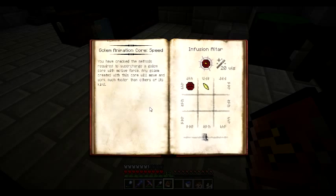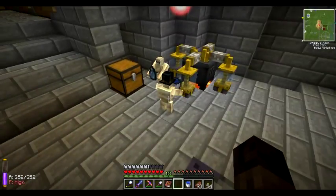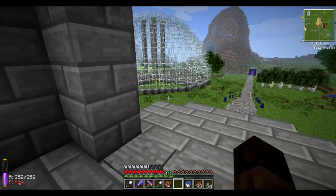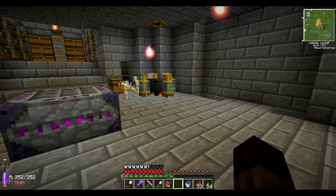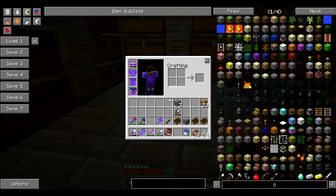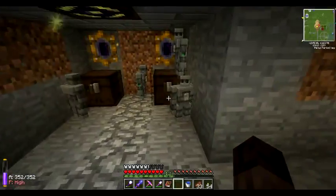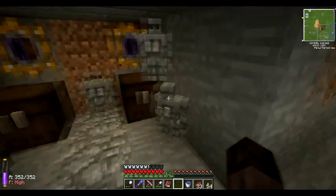Learn that one. You have cracked the methods required to supercharge a golem core with motive force. Any golem created with this core will move and work much faster than others of its kind. So it's just a basic core and an Air Shard. I don't think we're going to bother making one of them - it's pretty self-explanatory like the other cores were. I think that would be handy for a straw golem, or possibly our worker golems that are carrying our items everywhere - just to make them a little bit quicker on their feet.